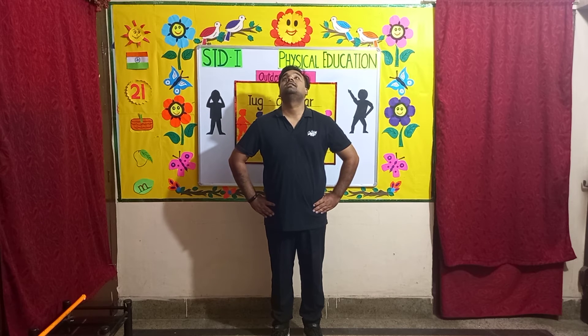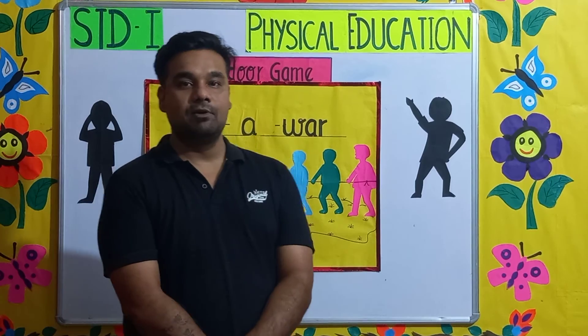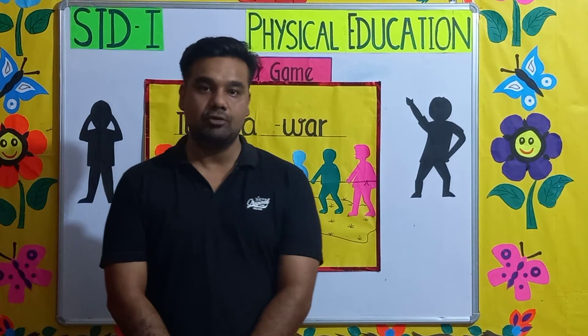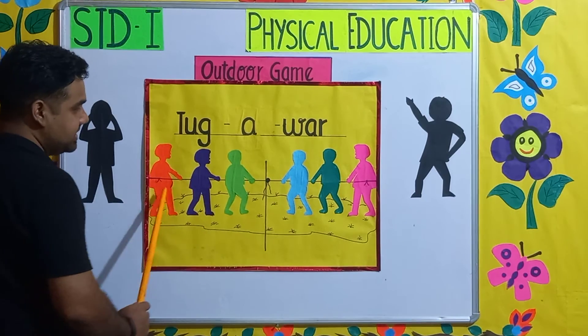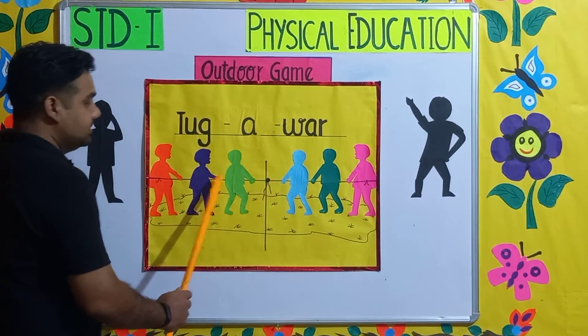Next change. Okay children, now we're going to learn a fun game. The name of the game is tug of war. This is an outdoor game — we play this game outside. In this game, as you can see, there are two teams. This game is played in two teams, each side with players on this side and this side.